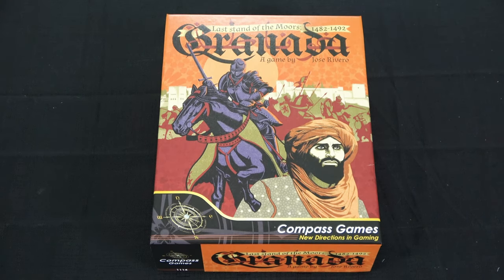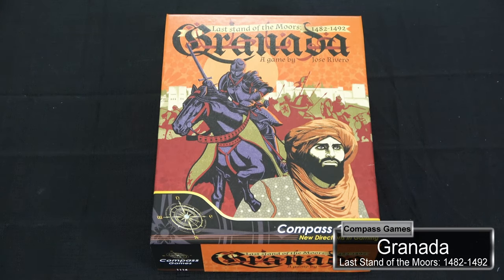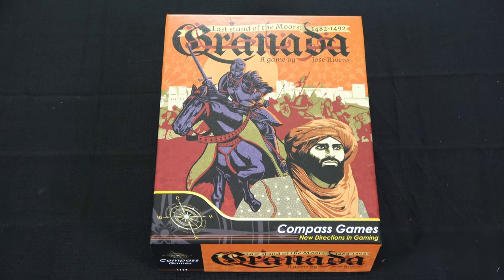Hey guys, welcome back to Moe's Game Table. Today we're going to take a look inside Granada, Last Stand of the Moors, 1482-1492. This is a game designed by Jose Rivero and published by Compass Games. This is a new block game that Compass has just released, and it is an offshoot of the Sekigahara system, so any fans of that system will be real curious to check this one out. There are some new mechanics and new aspects introduced in this game to expand it out quite a bit more.